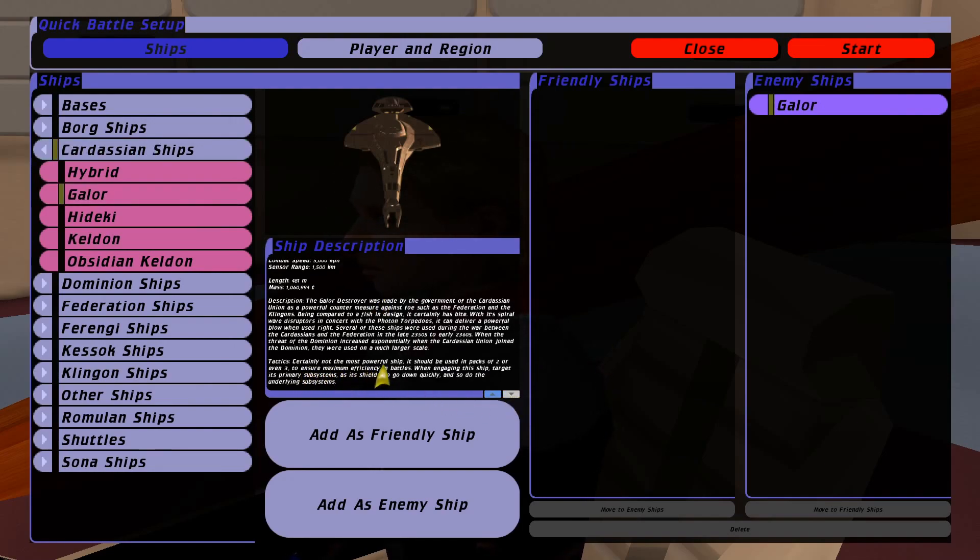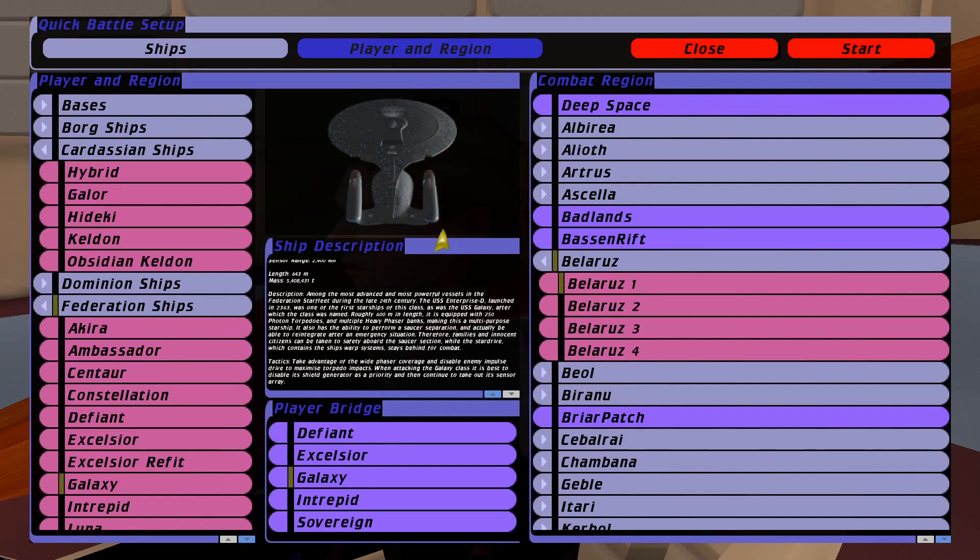Looking at the Galor's tactics: it's certainly not the most powerful ship and should be used in packs of two or even three to ensure maximum efficiency in battles — that backs up my point. When engaging, target its primary subsystems, as its shields go down quickly and so do the underlying subsystems. Something for us to bear in mind as we take it on in this battle.